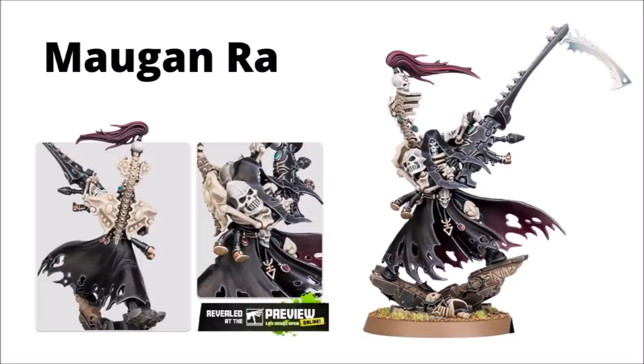Next up was one of the models they teased around New Year - Maugan Ra. This guy's the Phoenix Lord for the Dark Reapers, and we were already shown off the Dark Reapers on one of Games Workshop's Monday previews for the Craftworlds. To be honest, I do think that Maugan Ra looks a little bit better than those models. Still seems to be very much Eldar dressing up for Halloween, but maybe not looking quite as oddly goofy as the Dark Reapers helms did. He still seems to be going for very much a full Grim Reaper effect though - a ragged cape and hood, and that enormous Maugantar shuriken cannon and the Reaper blade.